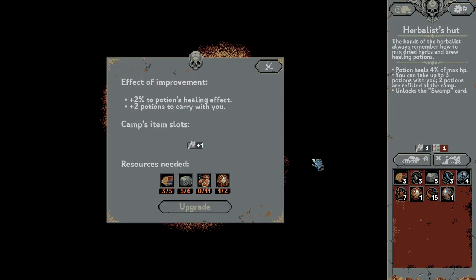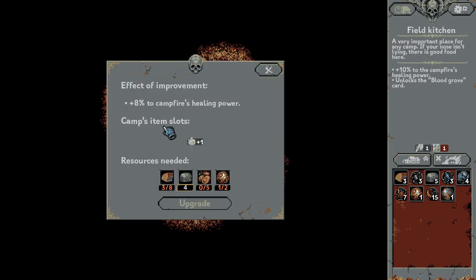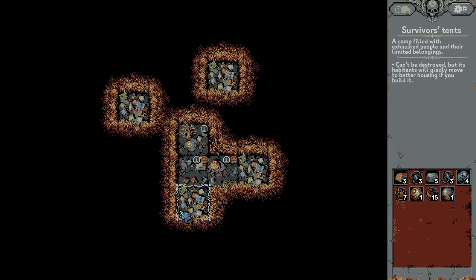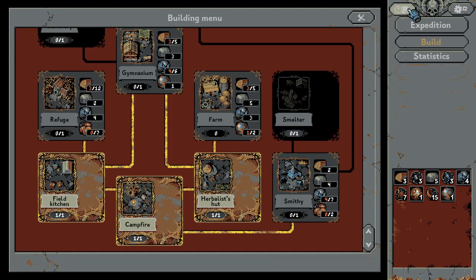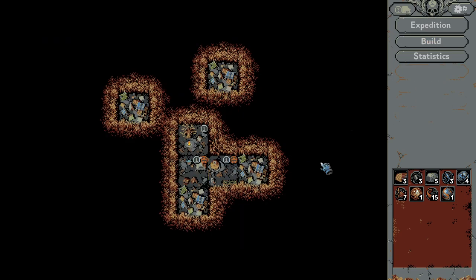Let's build here. Hello Mr./Mrs. Herbalist. Maybe I can upgrade you — more slots to carry with me, and when I upgrade, better healing. But yeah, that was basically everything I wanted to show you. Thank you guys for watching and see you later, bye!